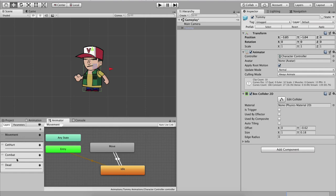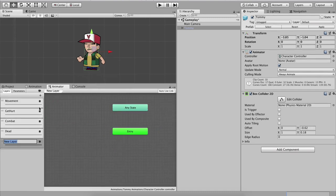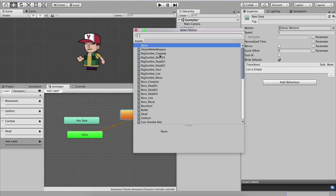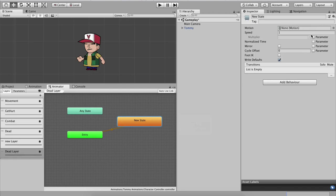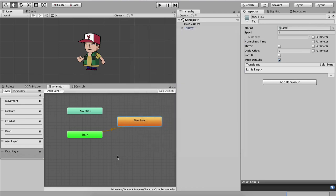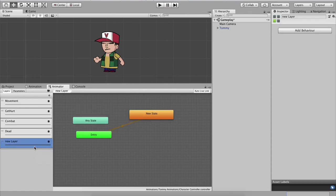By the way, if you want to put animations in separate layers, click the plus button, create a new layer, create an empty state inside it, and in the Inspector filter for the animation you want — for example the Move animation. For a Dead layer, click plus, add the Dead layer, create an empty state, click the motion circle, filter for Dead, and select the Dead animation. That's how you put every animation into a separate layer and state.